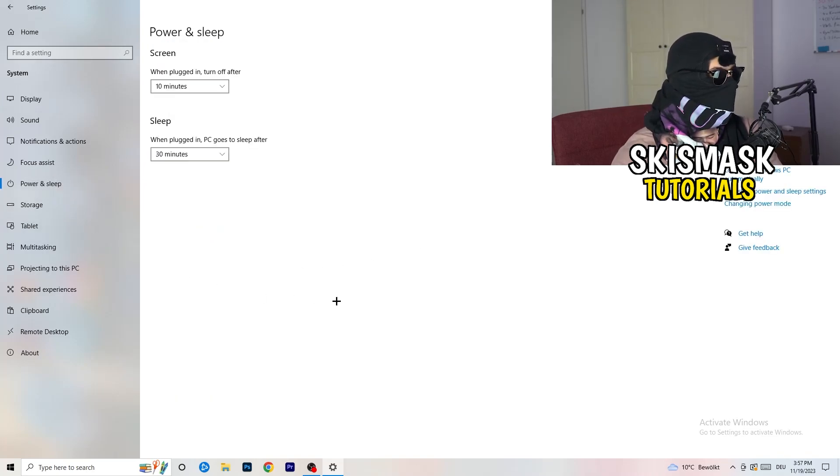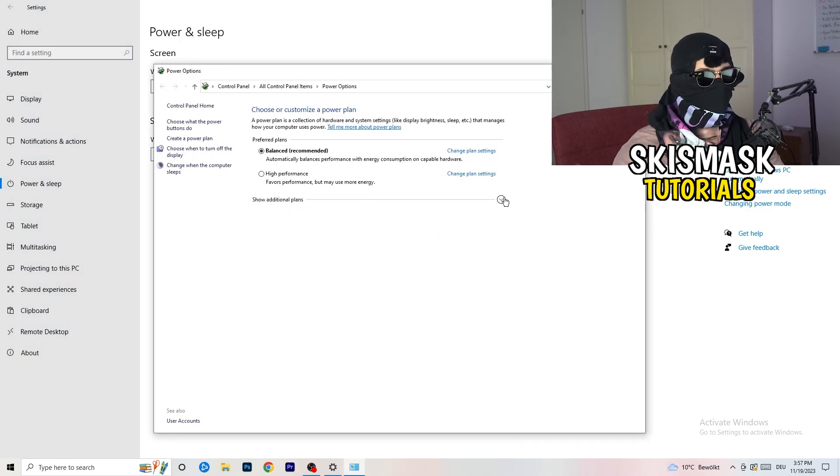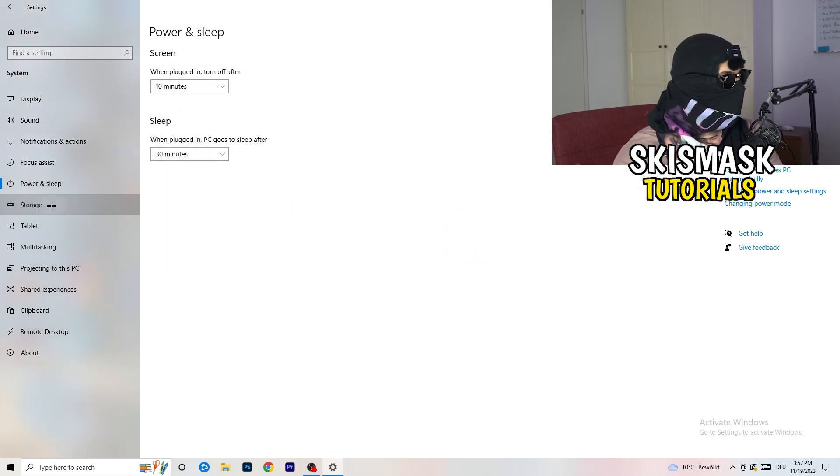Go to Power & Sleep, then click Additional Power Settings on the right side. You'll have several power plan options. For me, Balanced works best, but some PCs work better with High Performance or another plan. Take your time and check which setting works best for your PC.